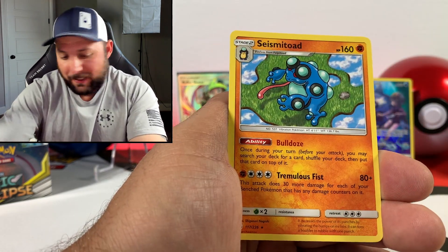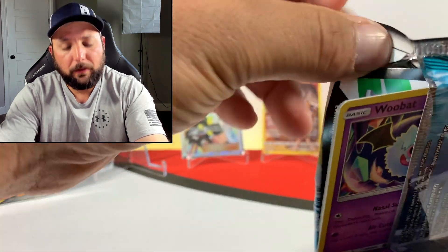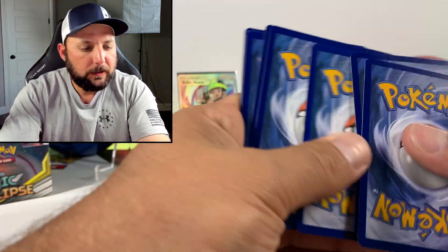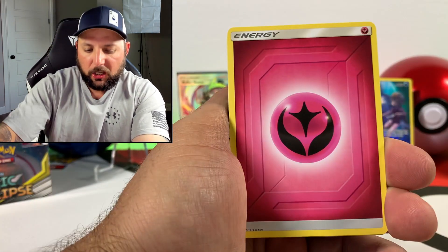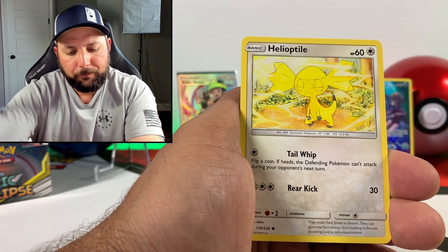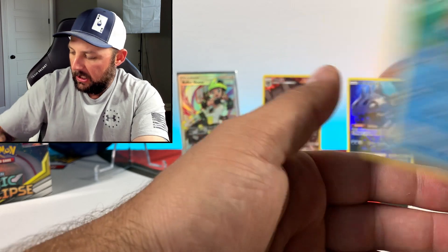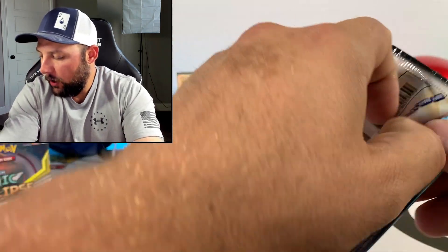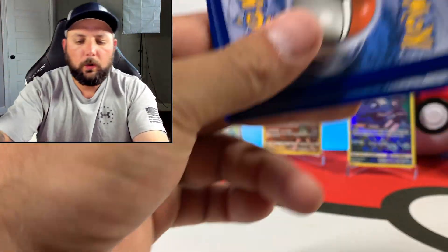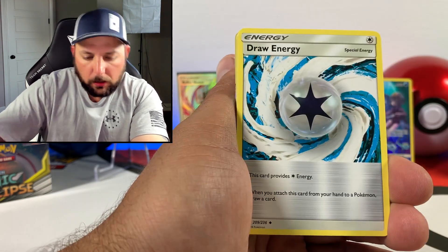Cosmic Eclipse — it is the biggest set out of all of them, if you guys didn't know. It is ginormous, absolutely ginormous, and it looks amazing in a binder. I think it took the whole quad row binder and filled it up with all the character cards and secret rares and all that. There's your code. Looking like we got about five or six more packs to go. Fairy energy, Professor Oak, Pignite, Woobat, Ducklett.